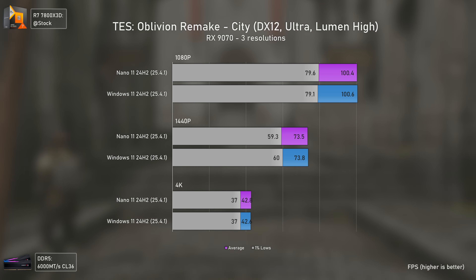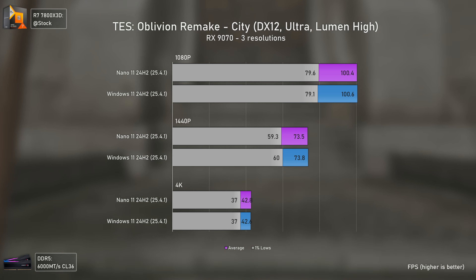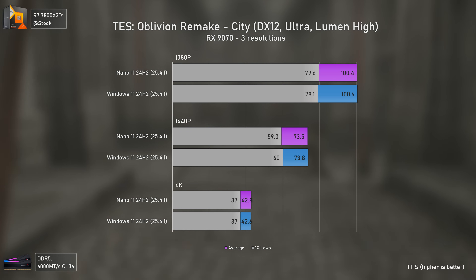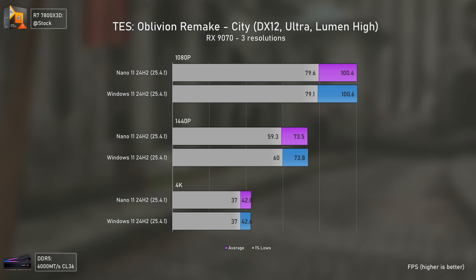We got the exact same FPS for both systems in The Elder Scrolls: Oblivion remastered — or whatever you want to call it — using ultra settings with Lumen set to high. Nano 11 had nothing on regular Windows 11, which just flew through and told everyone to shut up.